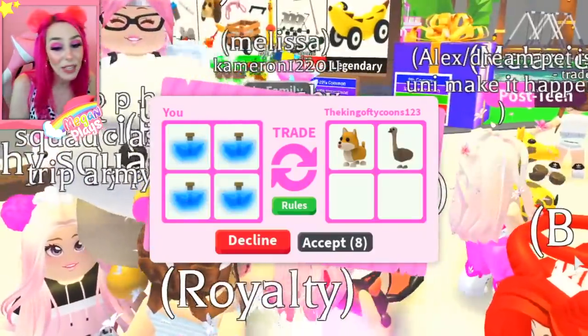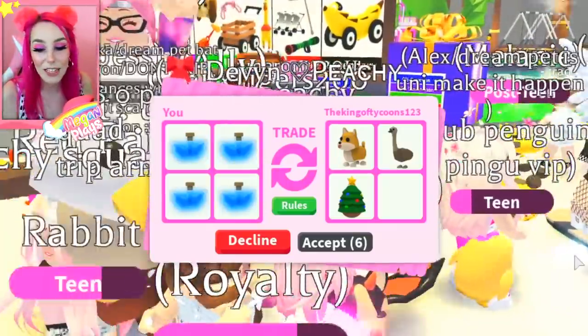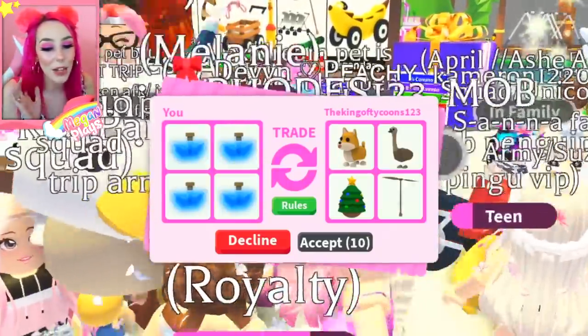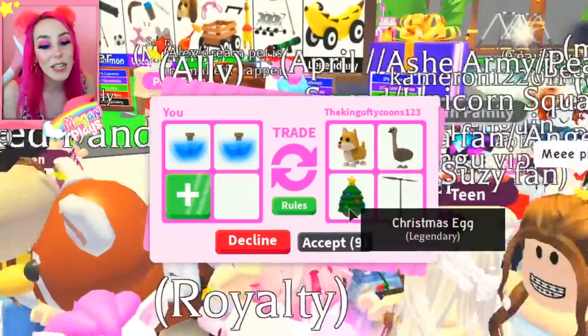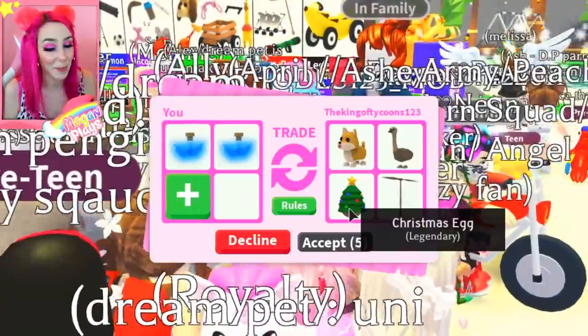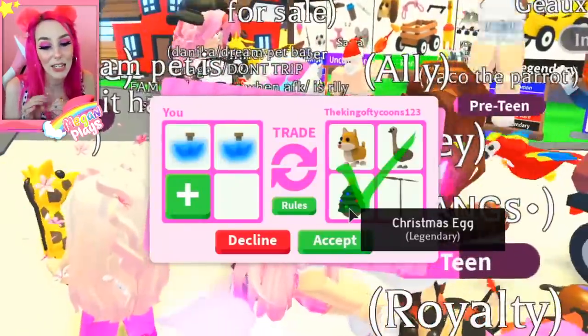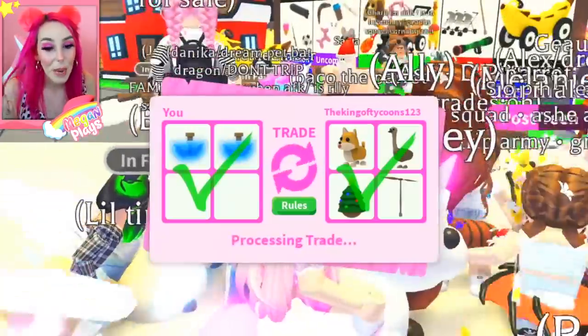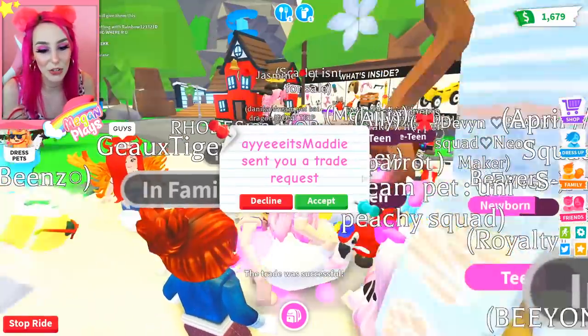We are off to an okay start — we're being offered a Shiba Inu, a Christmas egg, and an emu. I think that this might be worth at most probably two fly potions just because it's a Christmas egg. And I know that as we get further and further away from December 2019, I'm gonna want more and more Christmas eggs because your girl loves Christmas eggs. So accept — perfect. And plus we got an emu and a Shiba Inu, which is always a good trade.